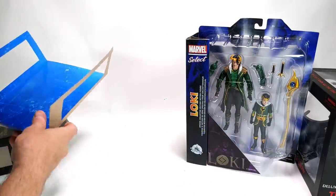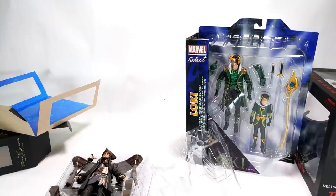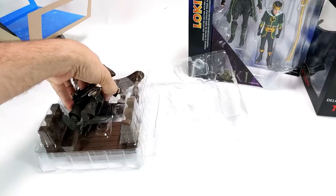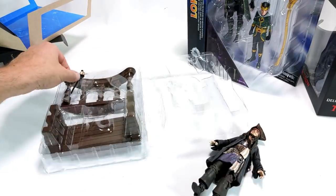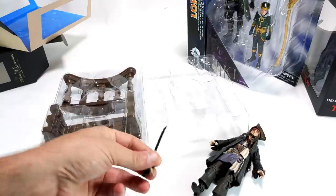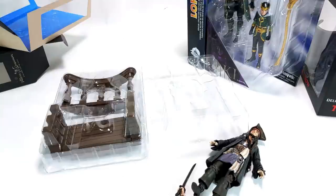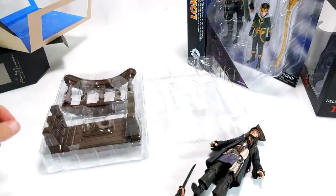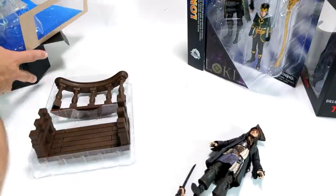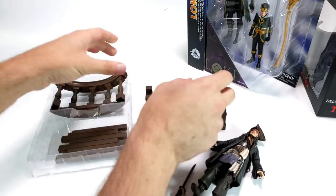It's kind of like water but also like the night sky. On the inside here we've got the figure. We've got an alternate hand that has a sword already in it — I couldn't get the sword to come out of the hand, so I think that's molded together as one piece. And in here you have some diorama pieces.